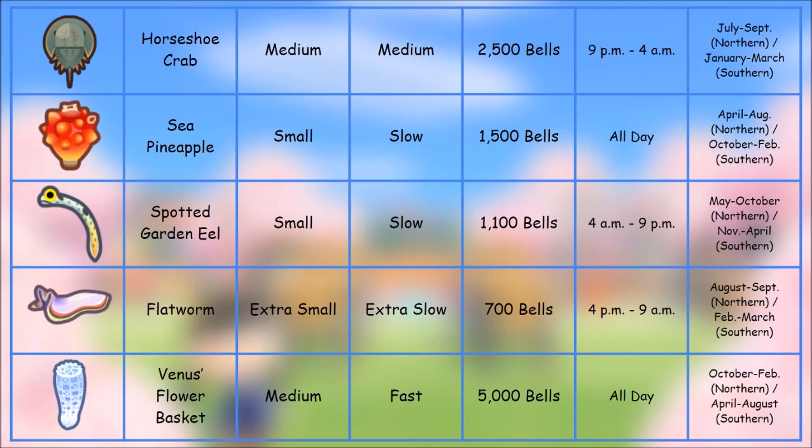The last set includes the horseshoe crab, which I believe is also displayed outside of an aquarium when placed on your island. You also get the sea pineapple and the spotted garden eel — these go in the top tank in the aquarium when donated, and you'll get like 10 of them displayed, which looks really cool. Finally there's the flatworm and Venus's flower basket, an interesting one I've never heard of or seen in my life. That covers all 40 sea creatures.